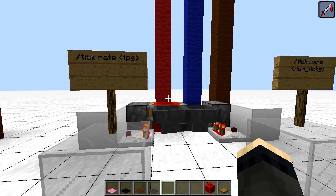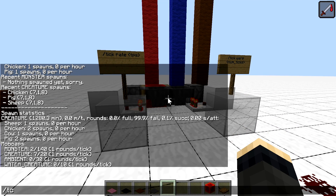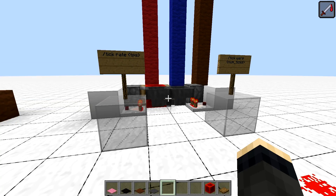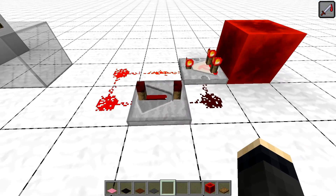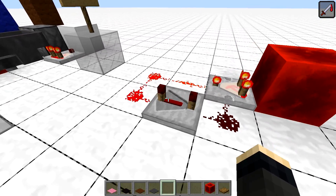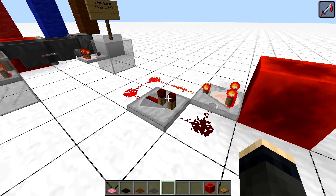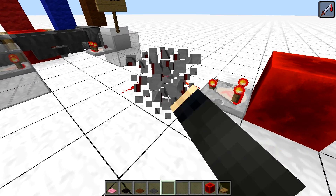It's the tick command. The tick rate will change the tick rate on the server, which runs at a default of 20 ticks per second. You can change it to any number from a fraction to a thousand. Like this, I can slow the game significantly, but because we are on a separate client, we are not affected by the tick rate difference, and we can interact with components as we want.